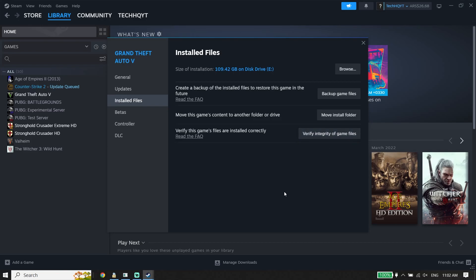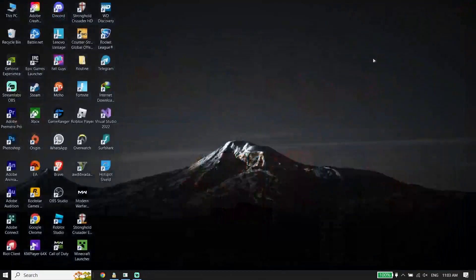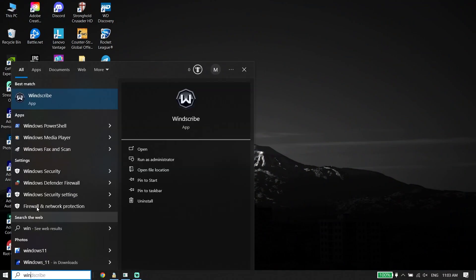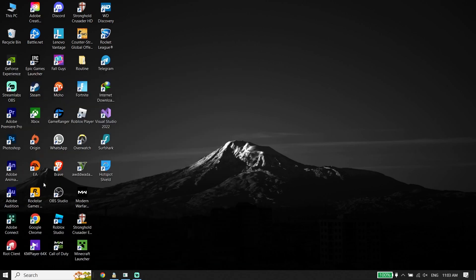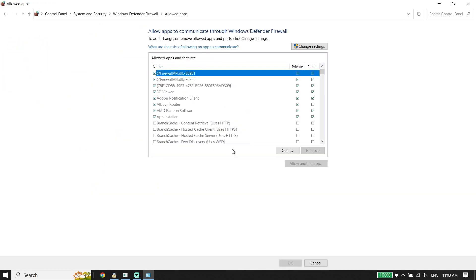If that didn't work, for the second solution type Windows Defender Firewall in the search box and open it. Click on Allow an App or Feature, then click Change Settings, and then click Allow Another App.